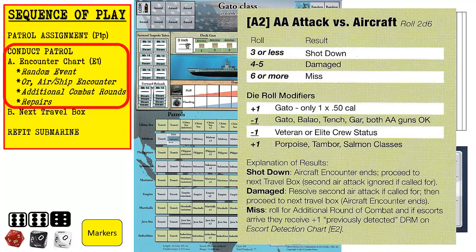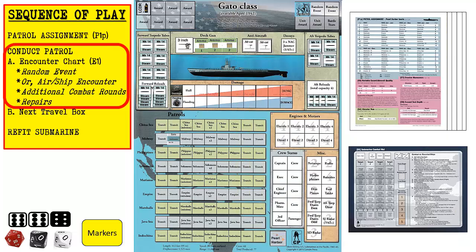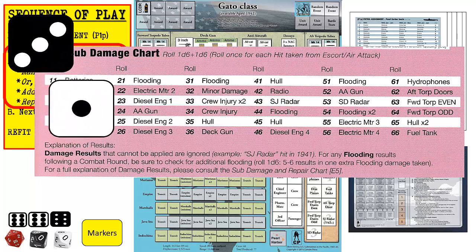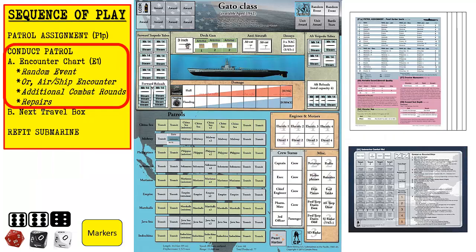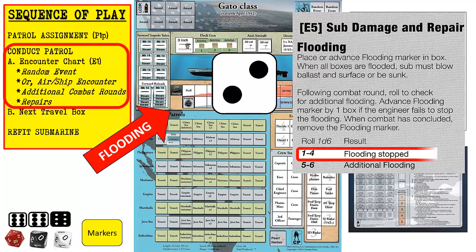We refer to table A2 to resolve our anti-aircraft fire. We roll a four, which results in damage to the aircraft. Since there was only one air attack, the encounter ends. We then consult sub-damage chart E4 on player aid 2 to determine what damage was inflicted on the submarine. Since there was only one hit determined from table E3, we roll two six-sided dice, using the black die as the 10's place. We roll a 31, which results in flooding. We move the flooding marker into the first box of the flooding damage track. We consult table E5 and roll one six-sided die to determine if there is additional flooding. We roll a two, which shows the flooding was stopped. Since combat has concluded, we can blow ballast and return the flooding marker to the left of the damage track.